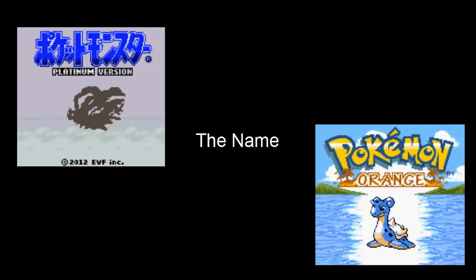Next up, we have the name. The name isn't something you need to pick immediately, but when it comes to theming your game, it's very important. Have you already decided on a mascot for the game? For example, in Pokemon Sun and Moon, the mascots are Solgaleo and Lunala, who obviously represent the Sun and Moon respectively.